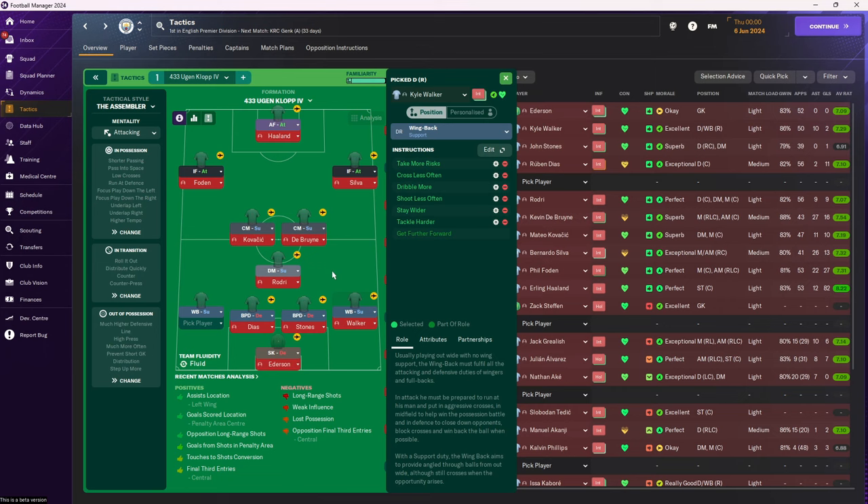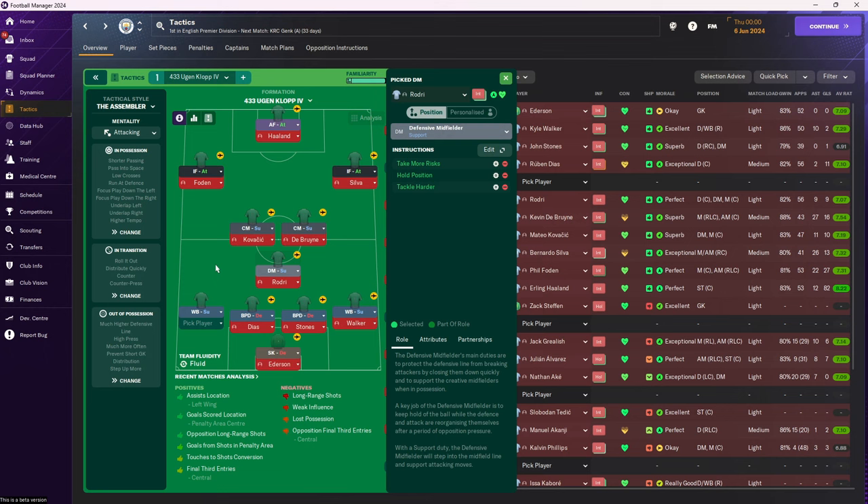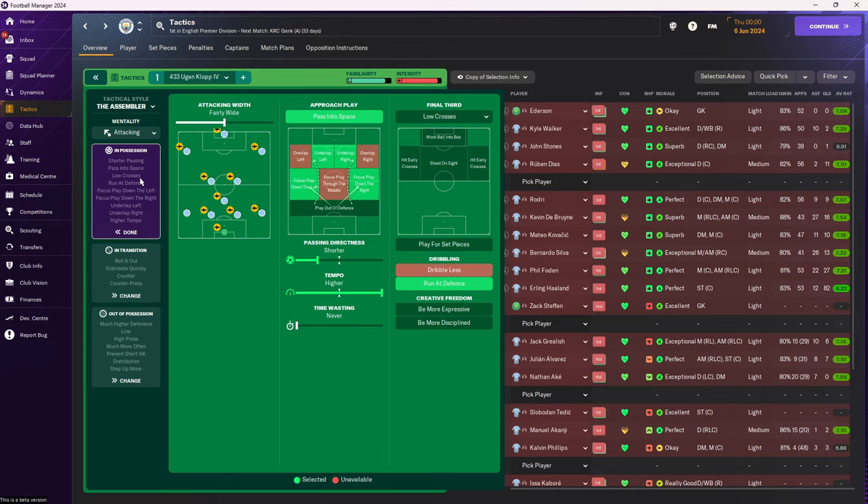If you want to play some 4-3 during the beta, this is a very viable tactic. Take more risk, cross less often, dribble more, shoot less often, stay wider, and take harder. Ball-playing defender: dribble more, take harder on both sides. Defensive midfielder on support: take more risk, hold position, take harder. The double CMs with get further forward, run from position. Inside forwards: sit narrow on both sides, advance forward, take harder.